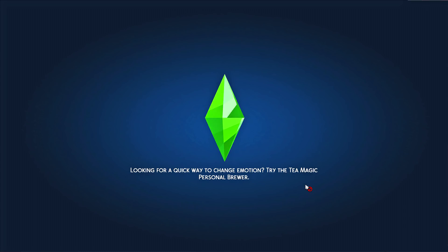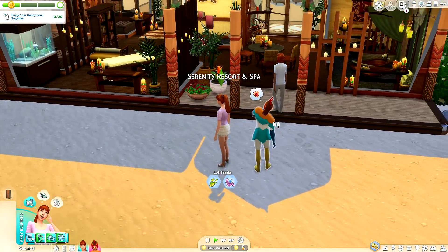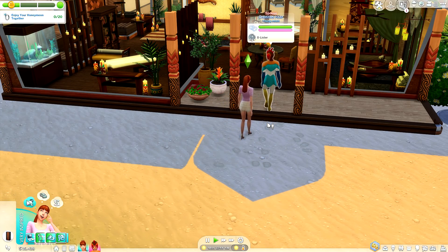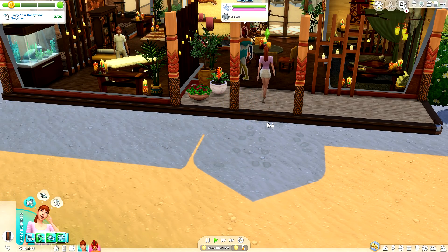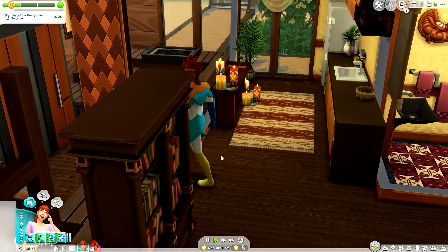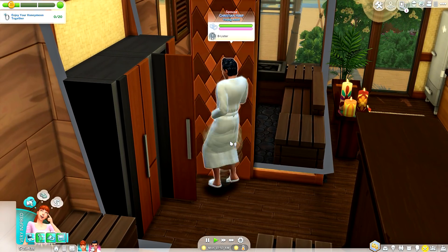Let's head on over. Alexandria had a new buff, so I'm going to check that out. Christian decided to show up in a chicken suit — I mean, if this doesn't spell out true love, I genuinely don't know what does.